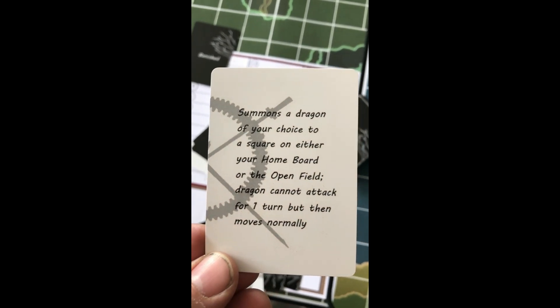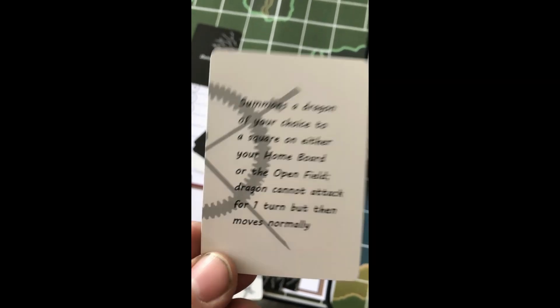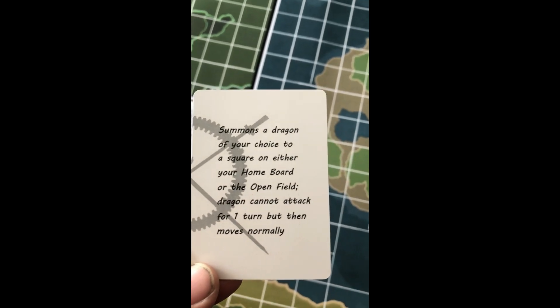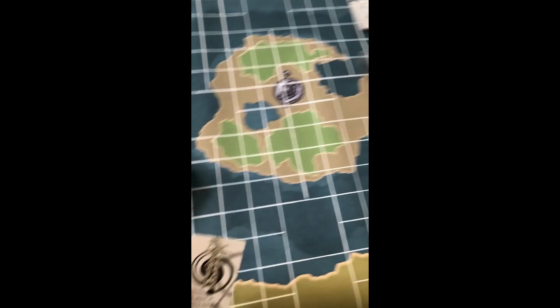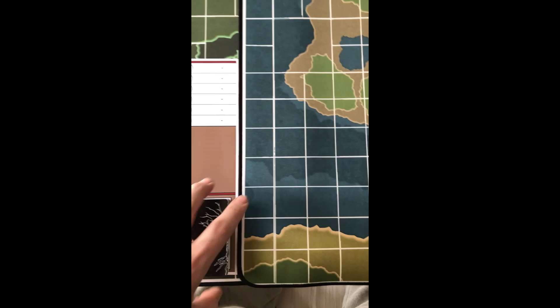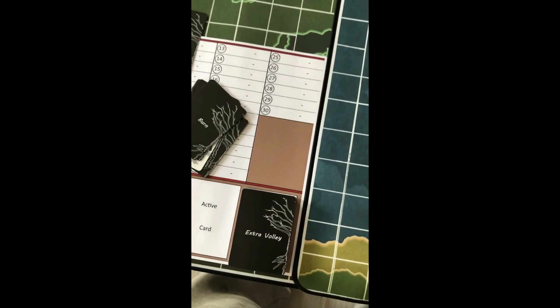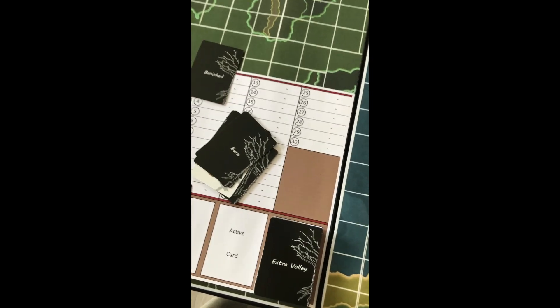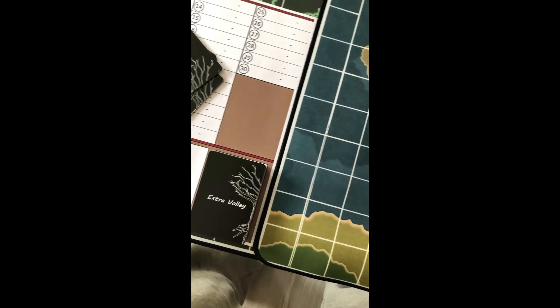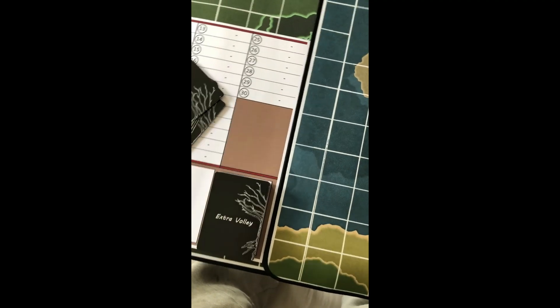Flutes of Nerlinarion — summons a dragon of your choice to a square on either your home board or the open field. Remember the open field is the bigger one that allows eight boards to hook up to it. The dragon cannot attack for one turn but then moves normally. So this is actually a bit of a cheat in a sense — you're allowed one dragon per team, but with the Flutes of Nerlinarion you got two of them. You can ultimately end up with three dragons on your field. Choose your dragons wisely — or just choose your favourites; they're all awesome.